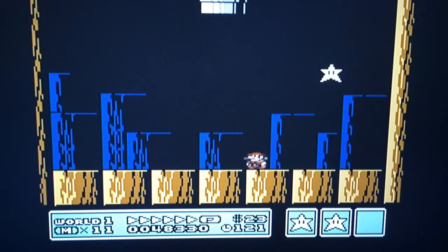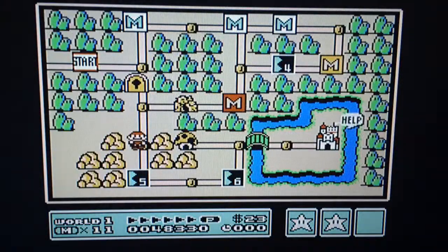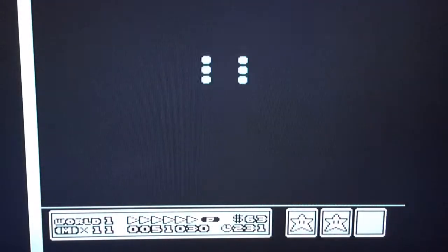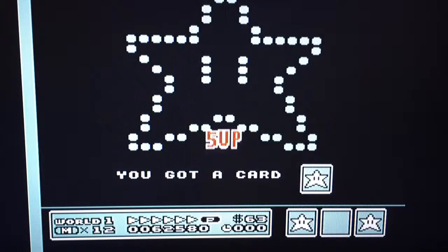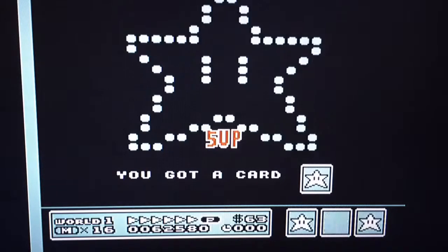We're going to skip ahead a bit — I already beat stages five and six, and I'll finish stage four by collecting every single coin. As you can see I collected all the stars, I've got three stars, so I got five-ups collecting all the coins on stage four.